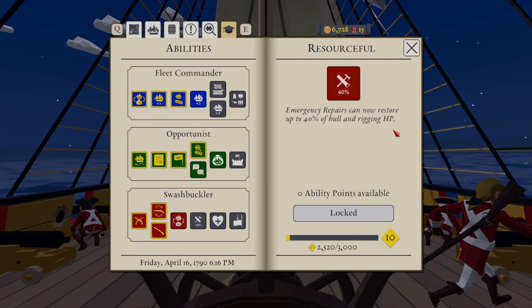Emergency repairs now restore up to 40% of hull and rigging HP. Once per day, you can survive a fatal blow and continue fighting with 30% of your maximum health. When boarding, the enemy is more likely to surrender early in the fight and can do so even if their captain is still alive — so that would be useful. Let's go to the cabin.